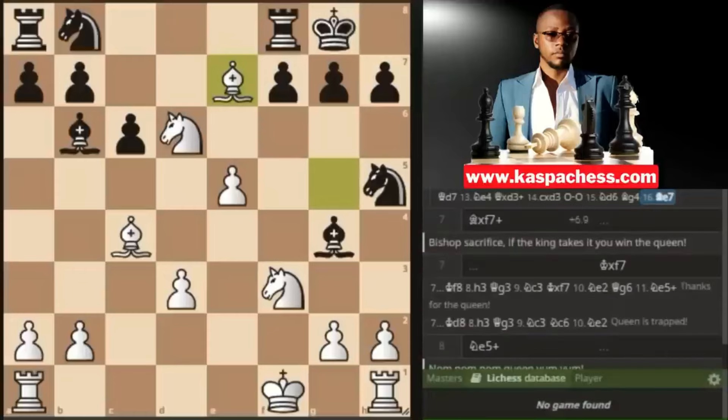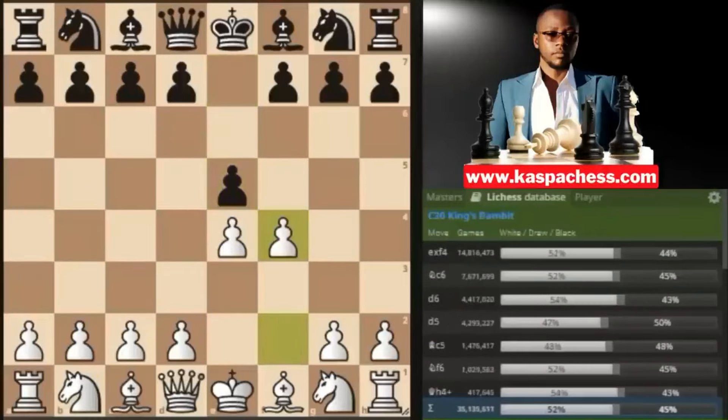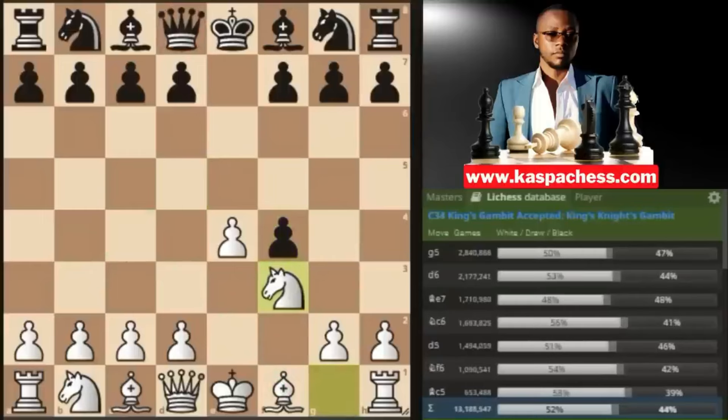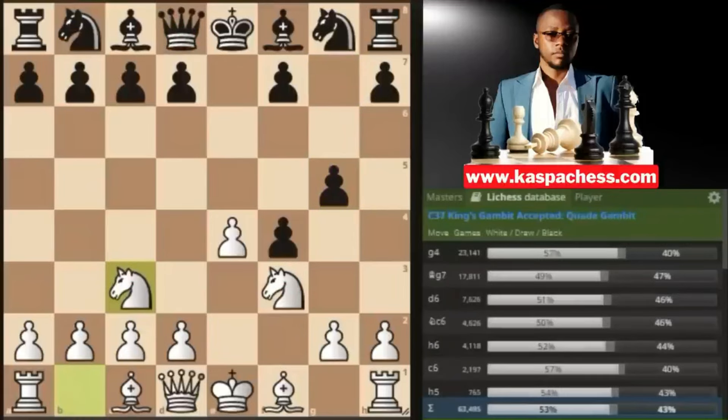Trap number two: you start with e4, e5, then pawn to f4 — black takes. This time instead of playing bishop c4, you play the normal move knight to f3, stopping queen h4. The top played move is pawn to g5. I recommend knight to c3, but first, black simply wants to play pawn to g4, threatening to capture the knight. If the knight moves away, they'll play queen h4 check, forcing our king to move. But that's what we want — you play knight to c3, and after pawn to g4 attacking your knight, you go knight e5.